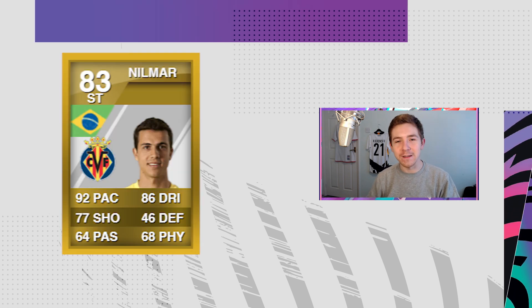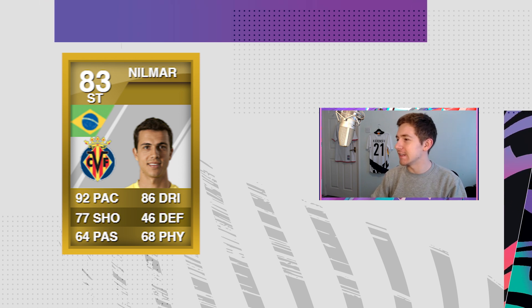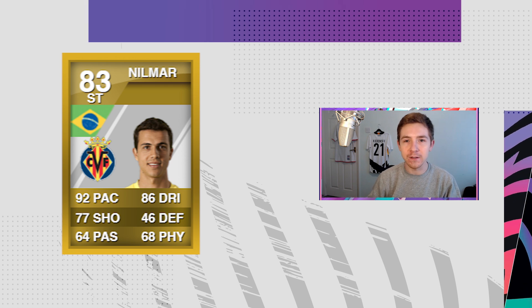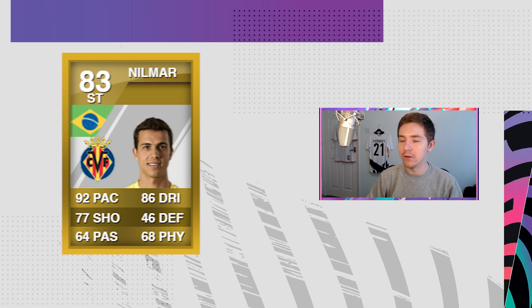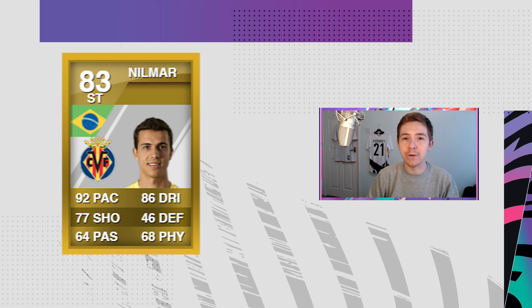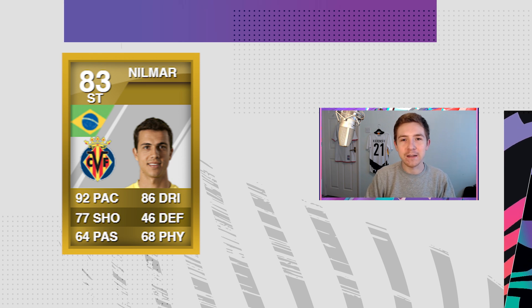FIFA 12 fans, I didn't forget about Nilmar — another classic 'if you know, you know' item. He was the go-to striker of that FIFA, especially for Brazilian teams which were very popular that year. Ridiculous pace in game — stupidly quick, very good on the ball, and as per usual with these cards, very good shooting attributes. The cards just don't do him justice, and if you played FIFA 12, you'll know all about how good this item was.